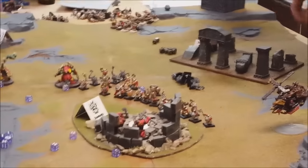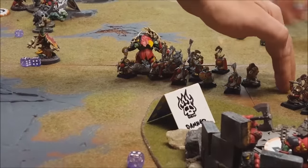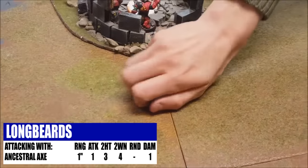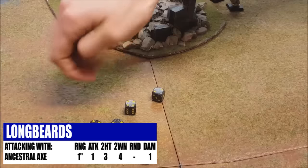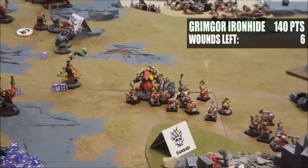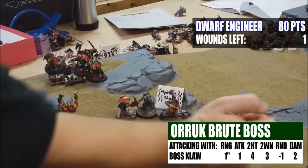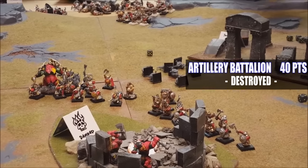The Warriors pile in — five, six, seven attacks hitting on a three. Rolling saves on a four-up — two saved, one unsaved — one damage. The last activation: trying to take out that Engineer — a hit, a wound, a kill. Battlshock roll of three — two people on their way out. End of Ironjawz turn three: still holding two objectives, but the Dwarves have more models at the center. Score: Dwarves two, Ironjawz four.